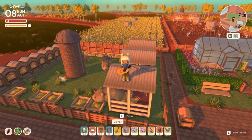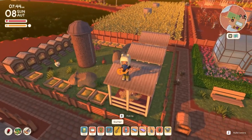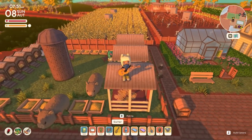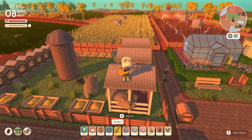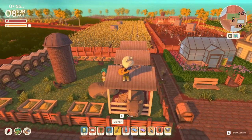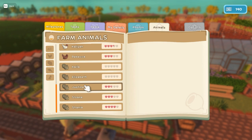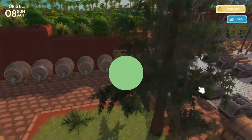Hello everyone, Kryptonite here, and welcome back to another Dinkum video. In this video we're going to be talking about animal farms. I'm guessing quite a lot of you have your animal farm set up — you make sure your animals have shelter, a feeder, and you pet them regularly. This is good practice to level up your animal's friendship level, because this causes them to provide you with higher quality items such as the big chicken egg and the high quality milk.